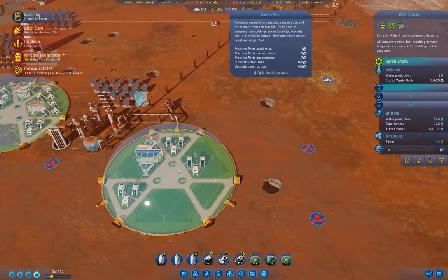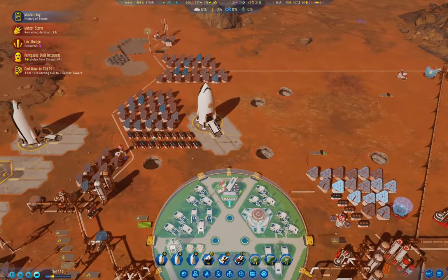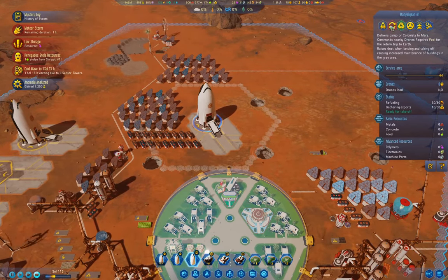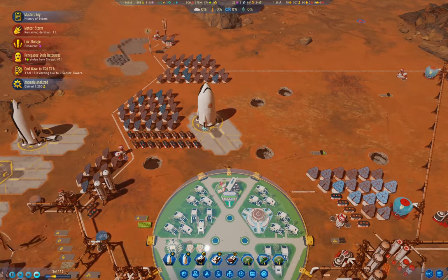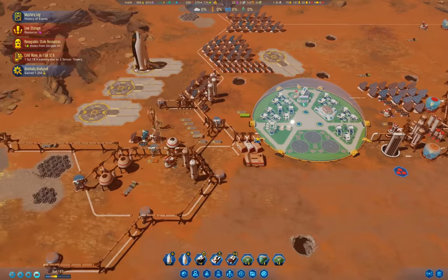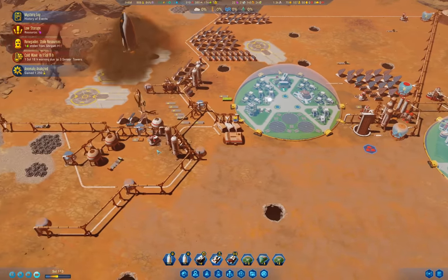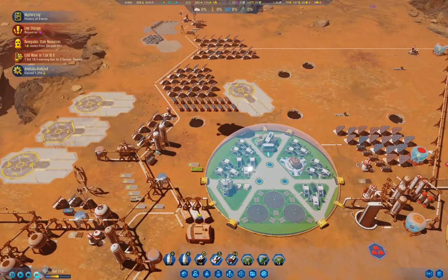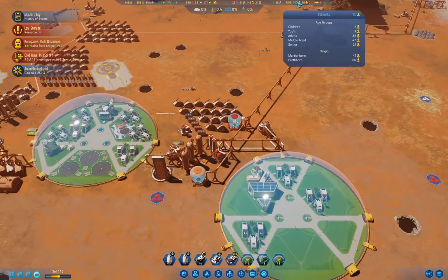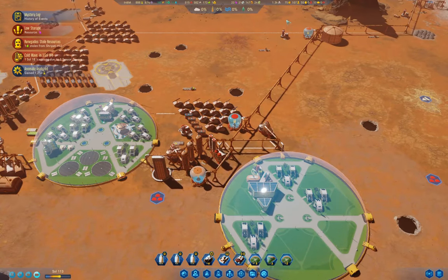We definitely need more colonists. How's this rocket doing? It's fueled and loaded. We'll launch it. Yes, we definitely need more colonists. Is this one fueled up yet? Yep, we'll launch it too. Definitely need a few more colonists here, so we'll bring a couple of rocket loads of colonists up — that should get things moving a little bit better.